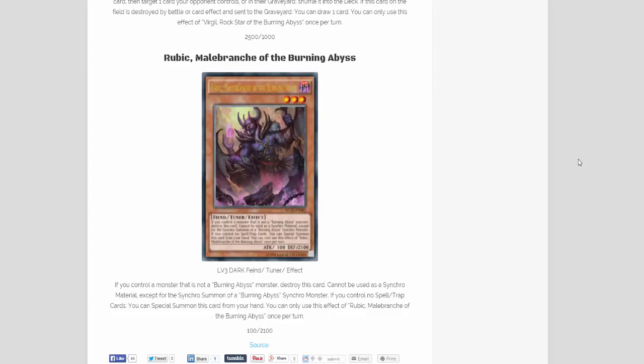One more thing before I end: it looks like Rubik, the tuner for Burning Abyss, is going to be an Ultra Rare, because he has the gold writing on his card picture. So at least that one is not going to be Secret Rare as well — I was wondering about that. Tell me what you guys think.